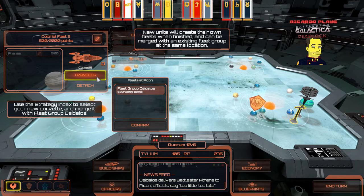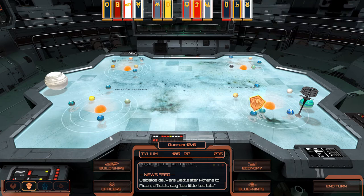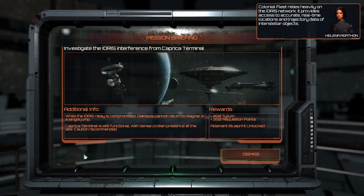As we rush them, we can transfer ships directly to the Daedalus fleet group. When the Daedalus moves, that fleet group moves with them up to a certain amount — I think 3500 command points assigned to the Daedalus. Then you can have additional Battlestar groups spread around the map of the 12 colonies. Clicking on the missions — Chapter 3: Investigate the Idris interference from Caprica terminal. We'll get 400-odd Tillium and some requisition points as well.